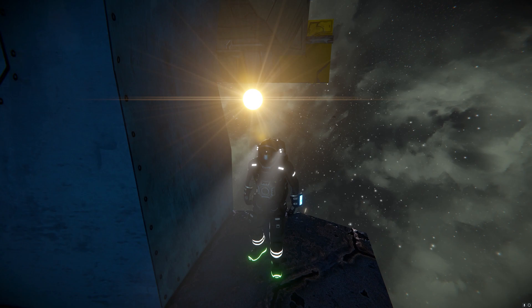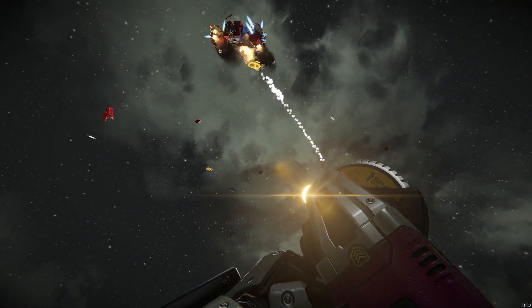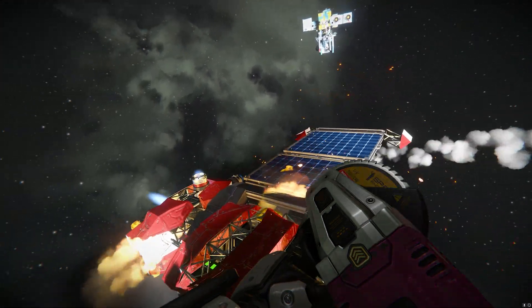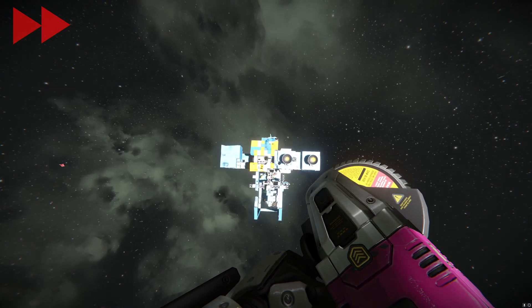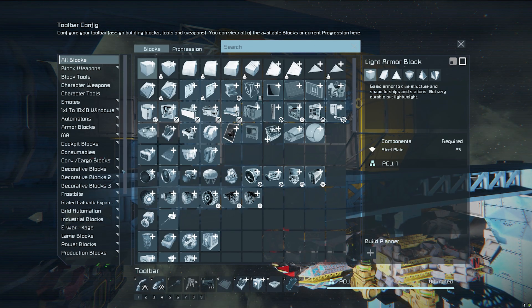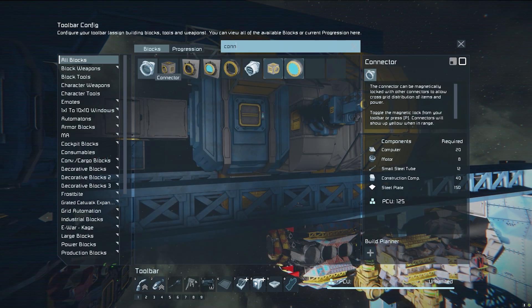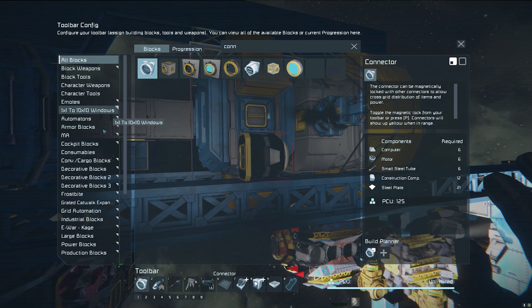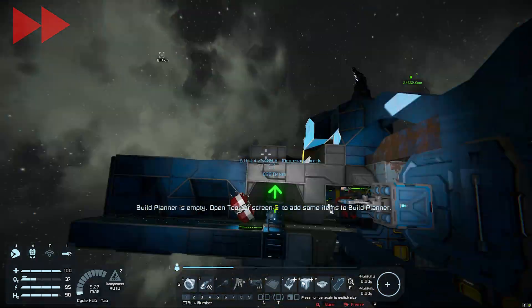We're still getting attacked by drones. We should get the ammo out of this. We need parts for a small grid connector — let's add that to the build planner — and then we need a small grid gatling gun. Let's get that out of here and go back to get this ammo.